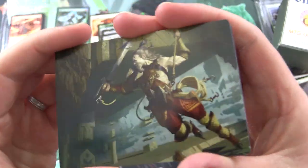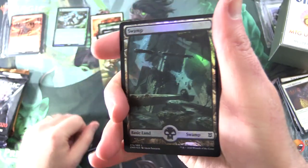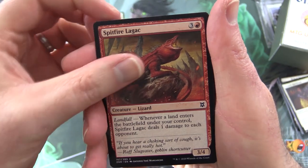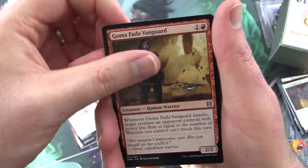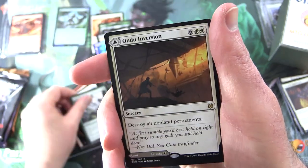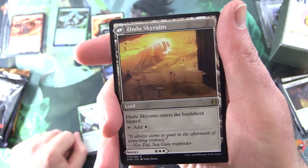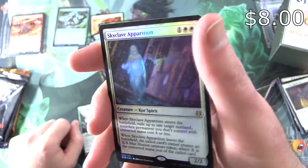On to the Zendikar Rising Set Booster — hunting for signed art cards. Do we get one today? We do not. We have a Cliffhaven Kitesail and a Foil Full Art Swamp — very nice. Next up we have Spitfire Lagac, Akum Hellhound, Prowling Felidar, Tazim Raptor, Gomafada Vanguard, Thundering Spark Mage, Zoth Consumption on the other side, Zoth Bloodbog, Kabira Outrider, Scale the Heights, and the rare is Ondu Inversion — Sorcery for 8, destroy all non-land permanents. And on the other side, Ondu Sky Ruins. You will also get a Foil Rare Skyclave Apparition — not bad.